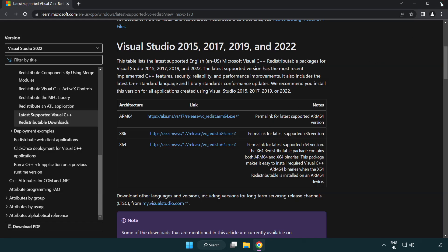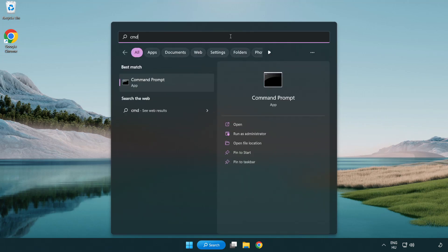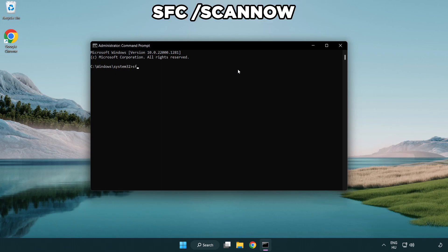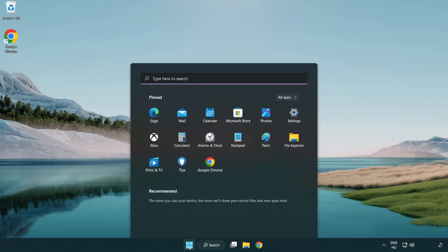Close the internet browser. Click the search bar and type CMD. Right-click Command Prompt and click Run as Administrator. Type SFC /scannow and wait for it to complete. After it completes, close the window and restart your PC.